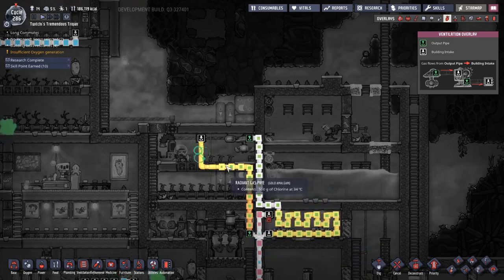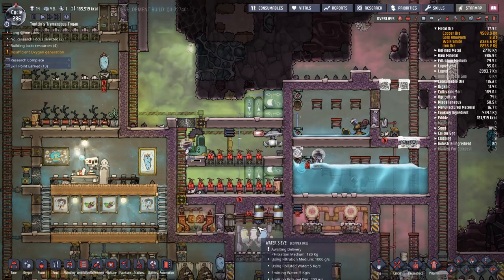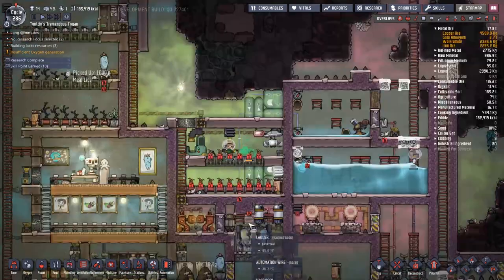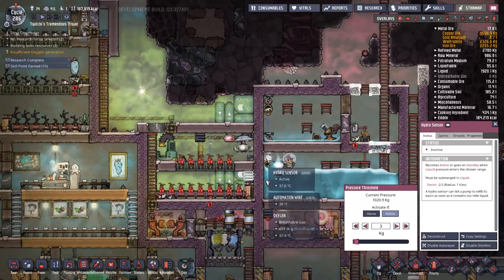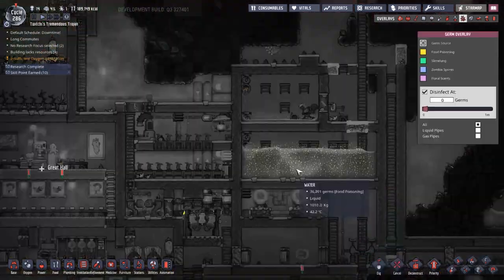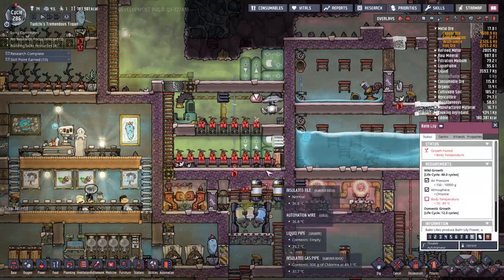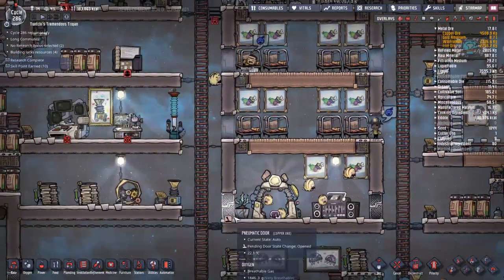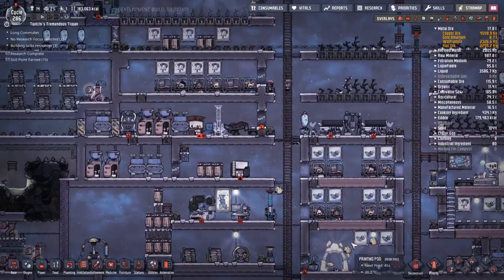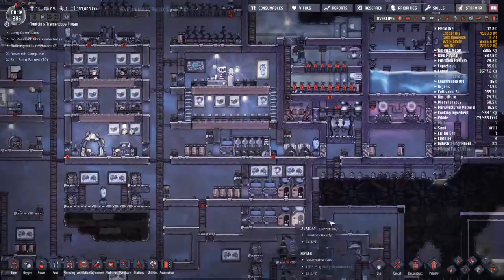The Balm Lily farm we made last episode has a problem — the chlorine in there isn't hot enough. So we've built a pumping system to send it through the oven that's warming up the wastewater, using that heat source rather than wasting it. The vent is feeding right next to the pump, so we're only warming a small area. I'm going to move the vent to the bottom and the pump to the top, and try to make the tiles underneath the farm station into airflow tiles to improve circulation.